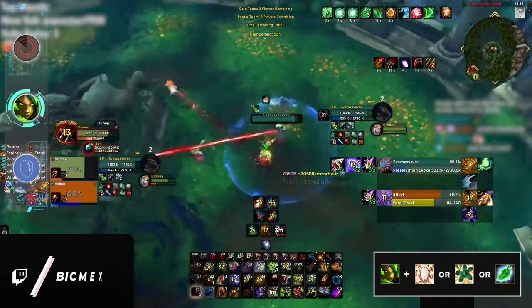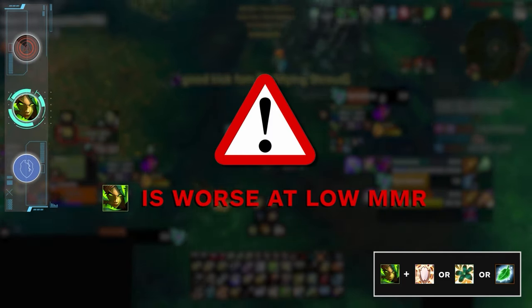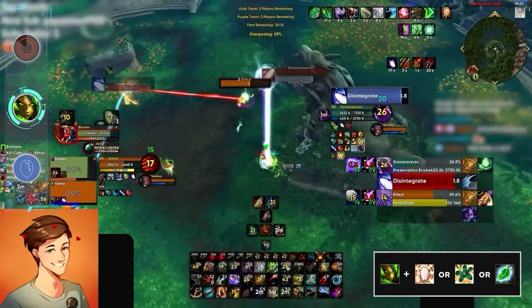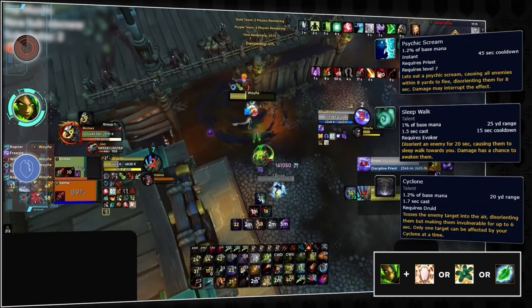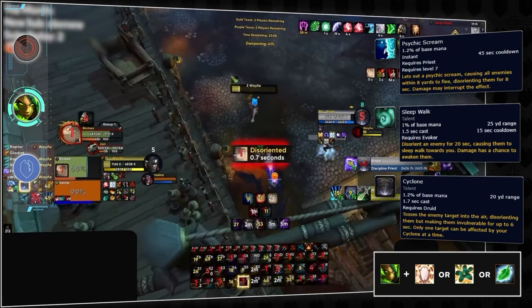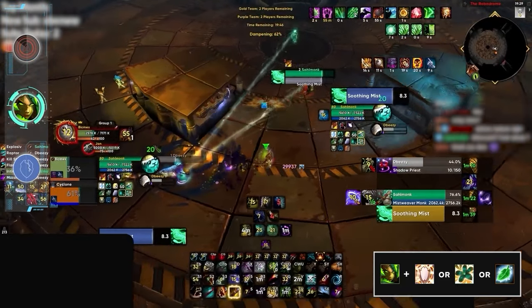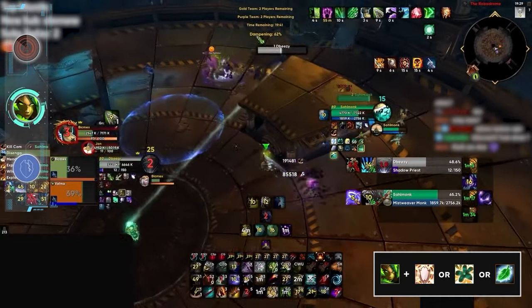Our first A tier is Survival Hunter. As a quick disclaimer, this spec might not be the best at lower ratings. Sure, Bicmex can make it work every season, but he plays thousands of games one-tricking a spec in a bracket that drives most players insane. Your best bet is playing with one of the meta healers, or even a resto druid, since all three will give you amazing CC synergy with either Fear, Sleepwalk, or Cyclone to follow up on freezing traps. Survival is one of those specs in 2v2 that can do a ton of consistent damage and benefits greatly from carrying momentum with swaps in between the DPS and healer, which is why having some offensive support really helps.